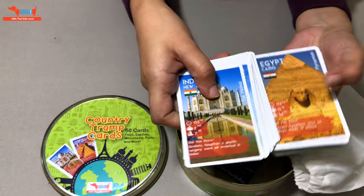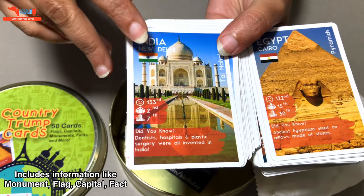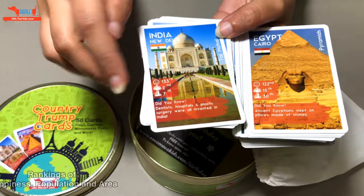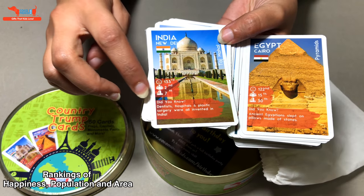You'll see a lot of information about every country: there's a monument drawn, a fact written, a flag drawn, and the capital. There are also three numbers representing happiness ranking, population ranking, and area ranking.